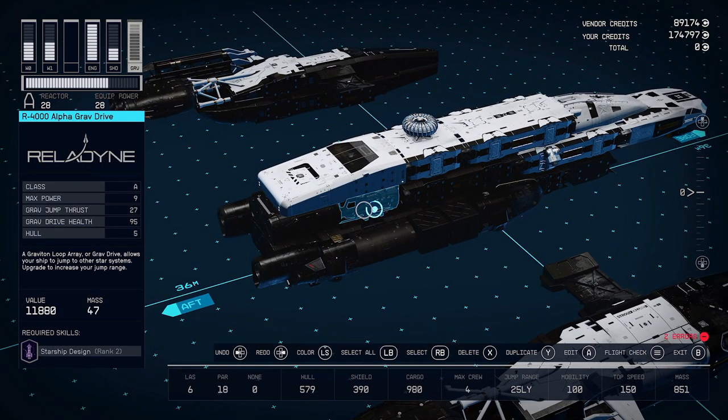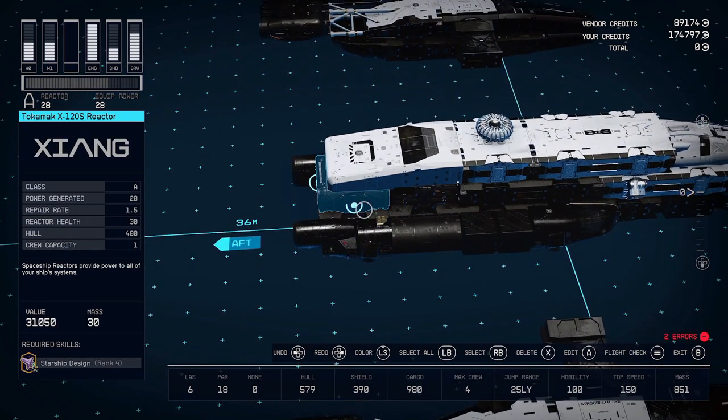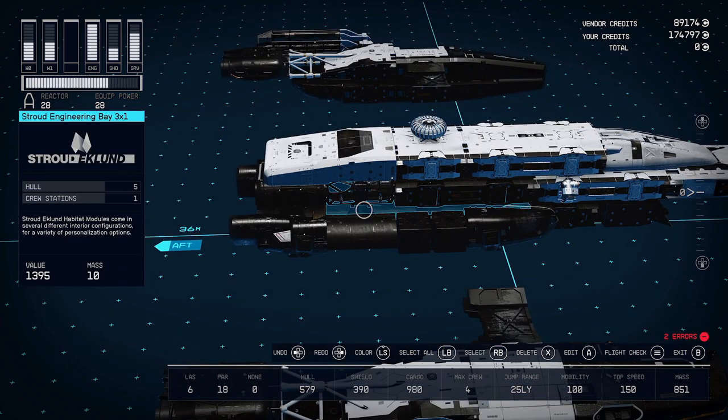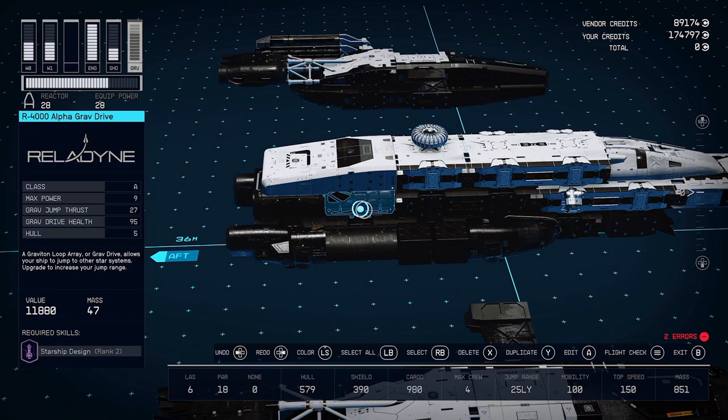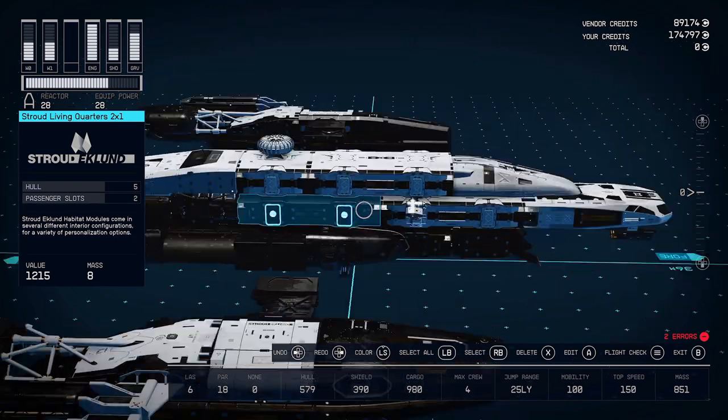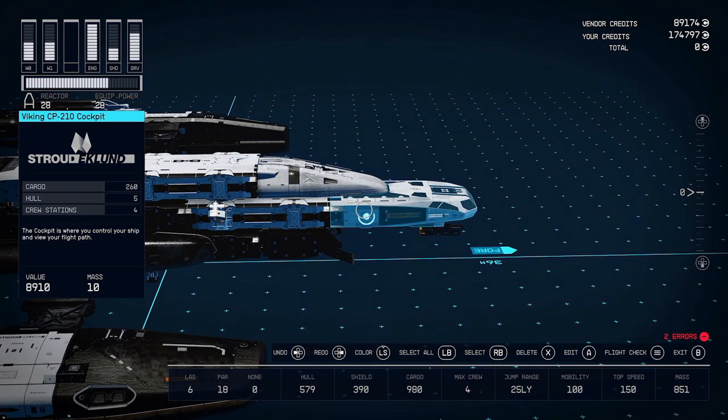Upgrading the cargo hold also had me upgrade to a better grav drive, which you can work out on your own — that's all up to personal choice and price. Right above the back landing gear is going to be the reactor. This one's important: you need Starship Design rank 4 to get the Tokamak X120 because it's an A-class with 28 power, and you're going to need all of that power for all your functions — engines, shields, guns. I had to resort to weaker guns for that to happen. Connecting above the engineering bay, you'll have your grav drive.